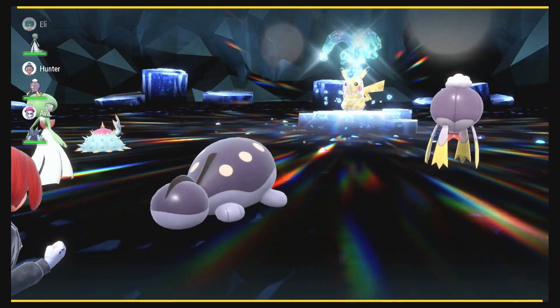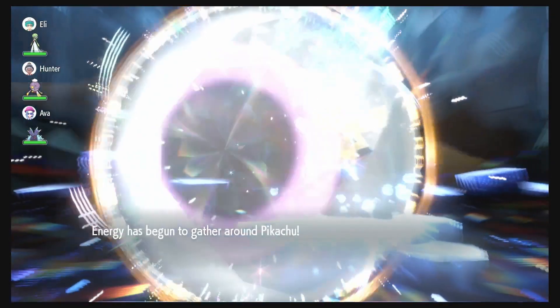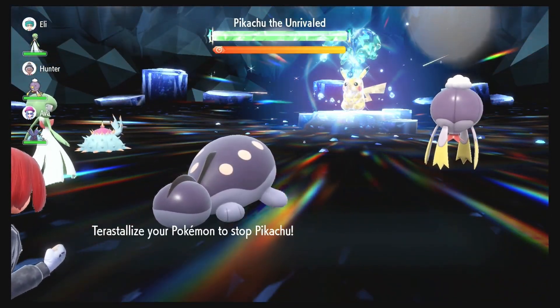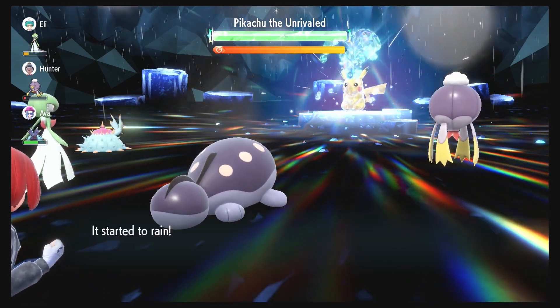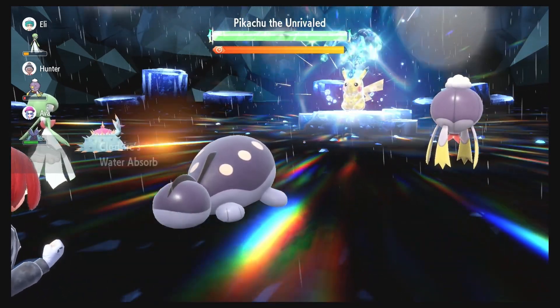We are starting off here against Pikachu. It's not going to be able to hit us with any of the Water moves or any of the Electric moves. The only thing we've got to worry about is Play Rough and Iron Tail. Play Rough will do more damage than Iron Tail, so it's probably going to be using Play Rough more often than anything. We always have Recover so we can heal up if we need to.